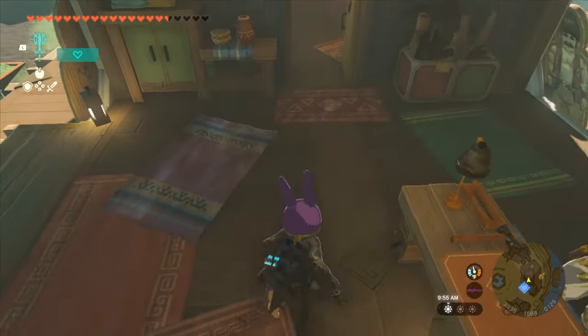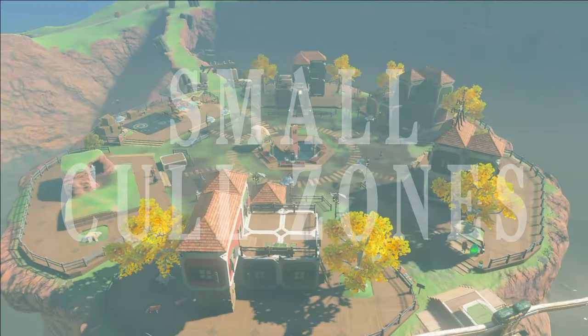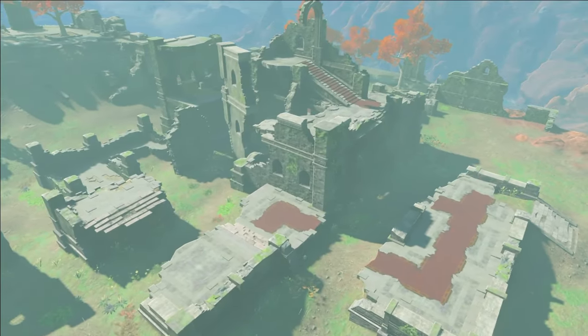I'll be referring to these locations as small cull zones — super technical name, I know. There are a few of these small cull zones that you can use, but I'll be showing you those in just a moment, because right now I need to briefly touch on stick culling.